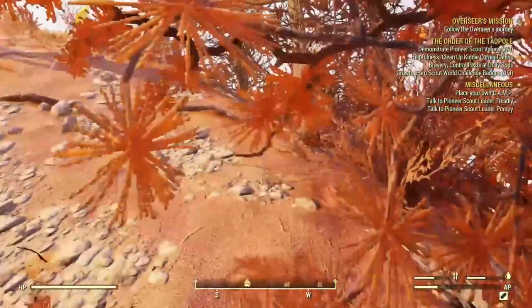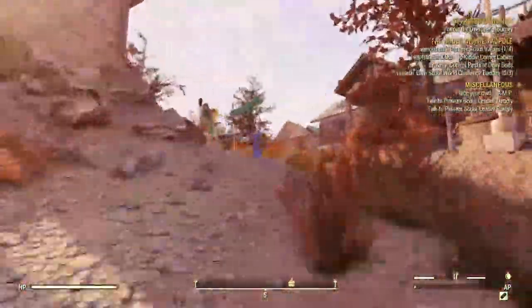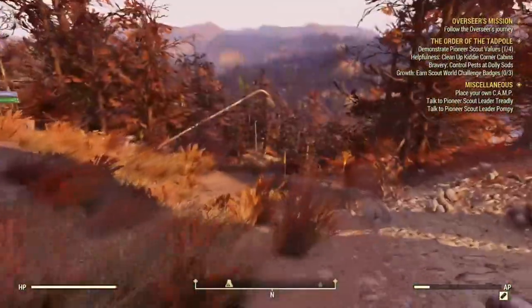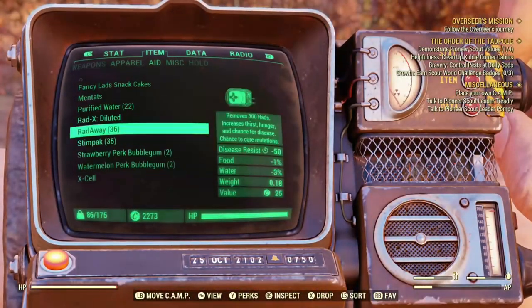And if you guys are complaining like, 'oh, I can't make caps in this game, it's so hard to make caps' — quit whining. Log on to the game and just walk. That's all you gotta do is walk. You don't even have to run. As you can tell, my AP is pretty low, and I'm doing this race just fine.